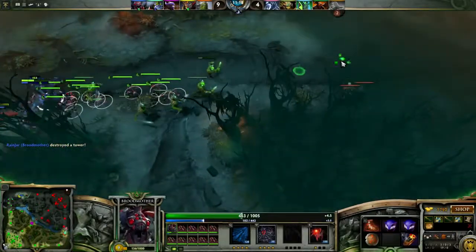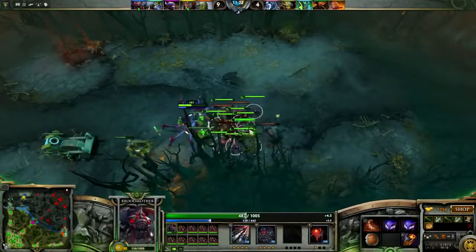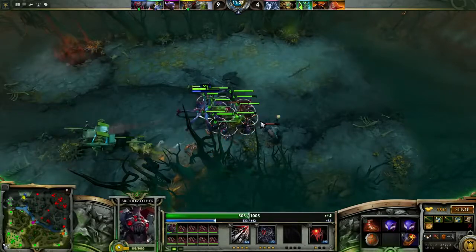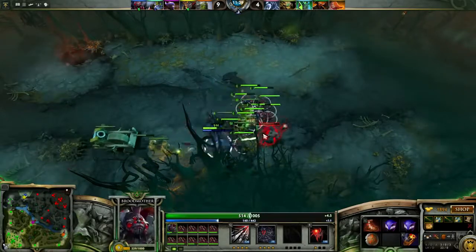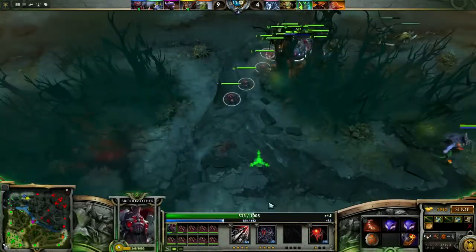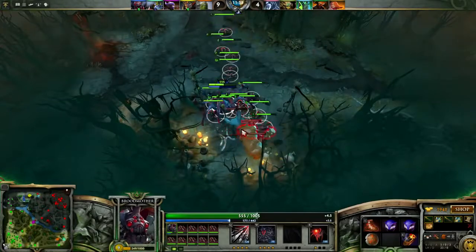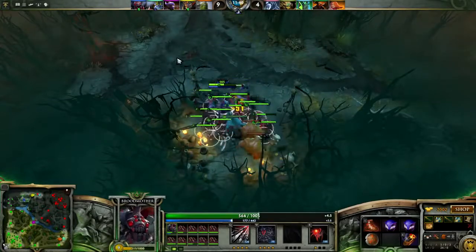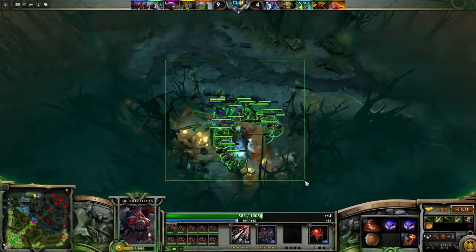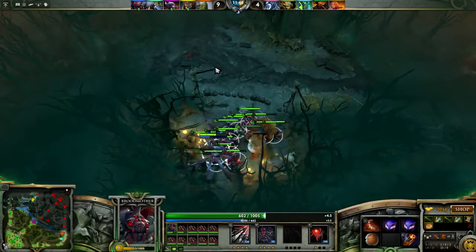Broodmother is a great hero who can work well in a variety of roles and can happily mid and solo lane. She's a great pusher hero and can tear down towers with ease and is really scary in certain 1v1 situations. Brood starts with 17 strength, 18 agi and 18 int and gains 2.5, 2.2 and 2 respectively, meaning that for an agi based hero she gains more strength so will be fairly survivable, though she has very low starting stats all round and is very squishy and easy to kill early game.